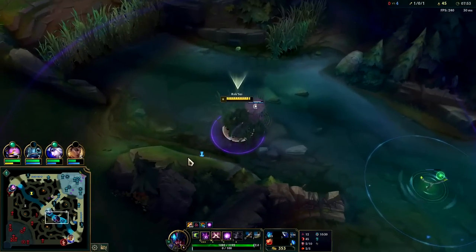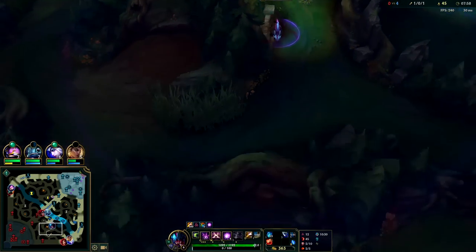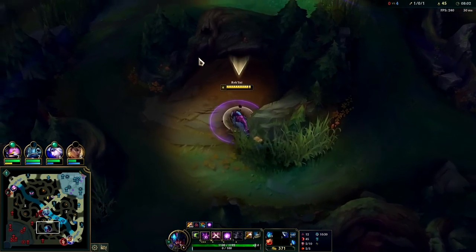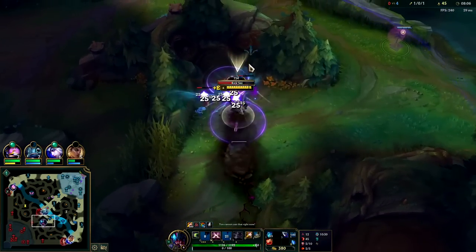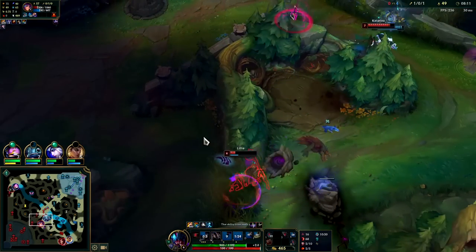Kata went missing - makes it kind of risky to invade. She should be around her red or her krugs here, maybe she's on raptors. Q in, get the knockup, auto into Q, auto into E, smite, auto into R. When she's out of our auto range, go back into tunnel mode to be fast.